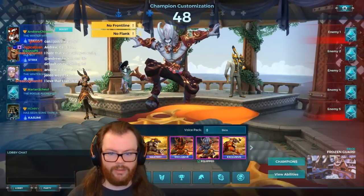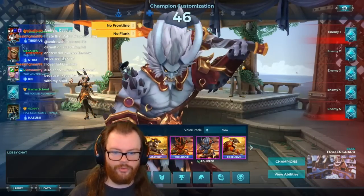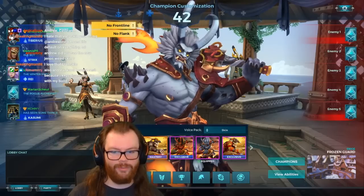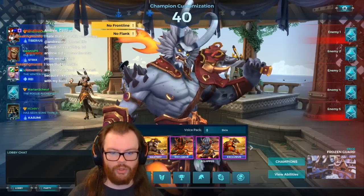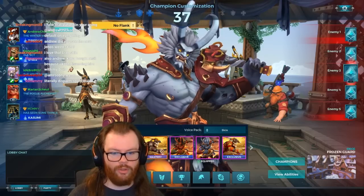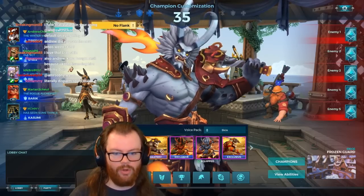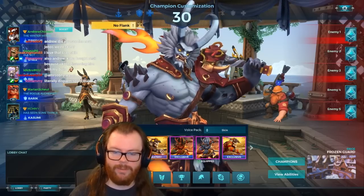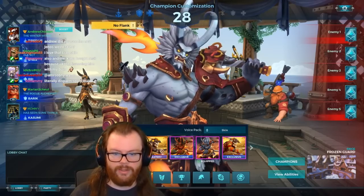Alright, here we go — Tiberius' skin. It just looks so clean. This is a really, really clean skin. The face looks a bit goofy, but to be fair, Onis do look goofy. That's kind of part of the point. The armor looks absolutely wicked. It's really high quality. The textures look super crisp, the modeling is well done. Looks shiny, but not too shiny. It looks really, really nice.